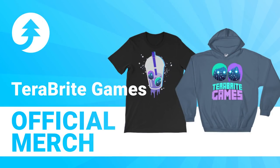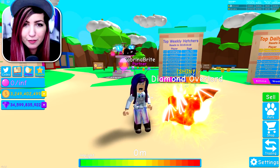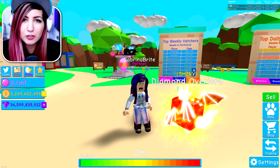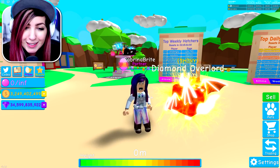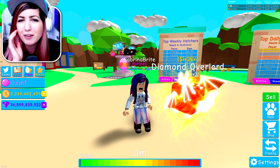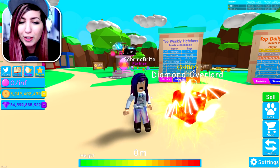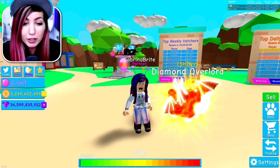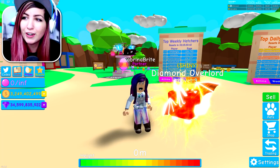Need bright juice? We have a bright juice shirt in our merch store — link in the description. So today in Bubblegum Simulator there's a Valentine's egg update. There's a new Valentine's egg — it replaced the previous egg, so I never got my shiny diamond Overlord sadly. But we got some new Valentine's pets, and there's a new eggs reward system where the amount of eggs you hatch lets you claim rewards, pets, and stuff.